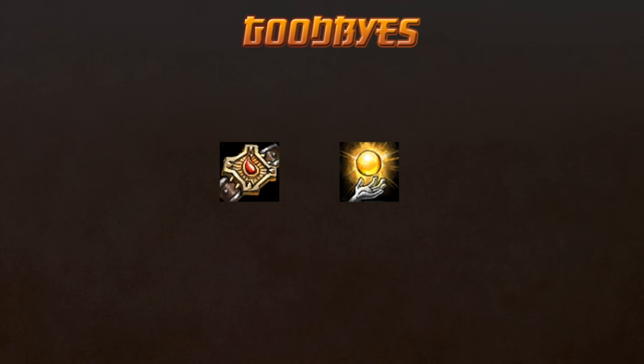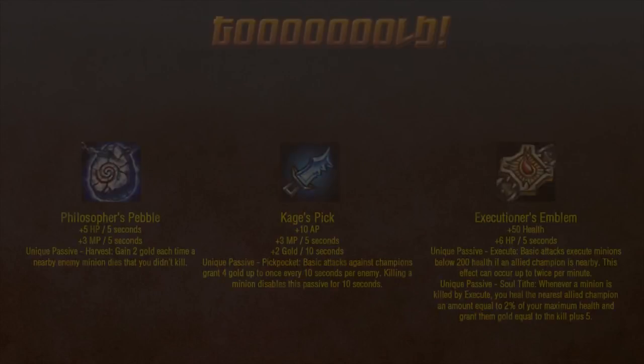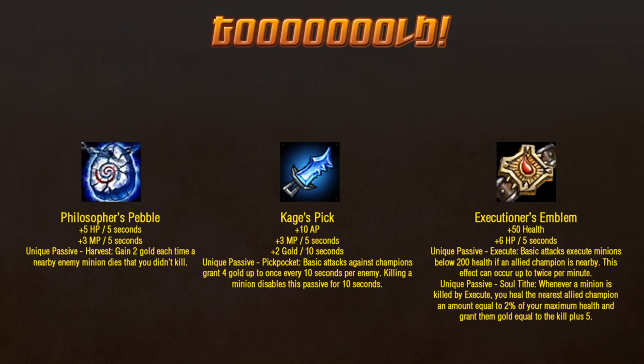For Emblem of Valor, let us offer a moment of silence. And then move on, because it lives on — or at least the icon does. It was co-opted into three new items built especially for supports. Each of these items belongs to a new class of gold income items, which include these three, the things they build into, Avarice Blade, and the new versions of the top-level jungle items. You can only have one gold income item on your person at any time, as having more would be ridiculously strong. Each of these cost 365 gold to start, making it possible to start the game with one of these, a ward, and a potion. Their second tiers all cost 850, and the final tiers all cost 2,000. Convenient, though that may change, of course.